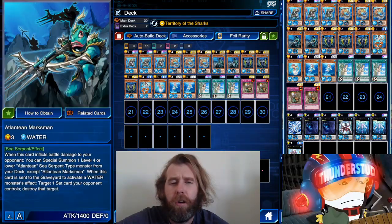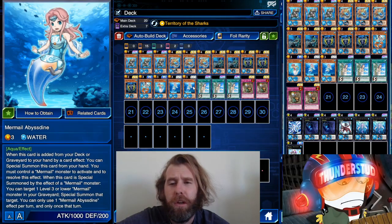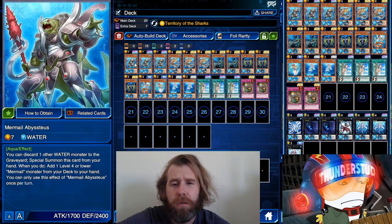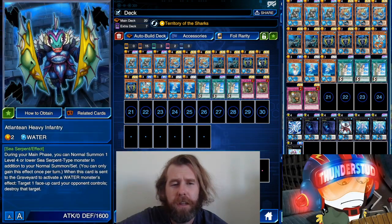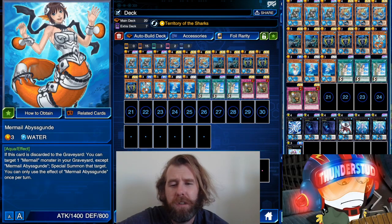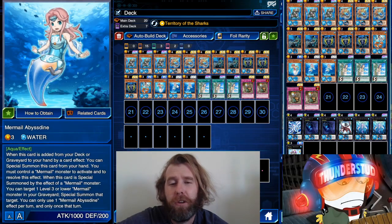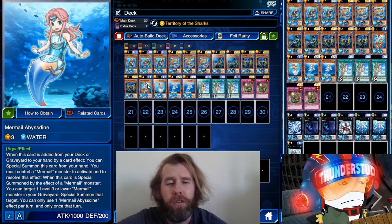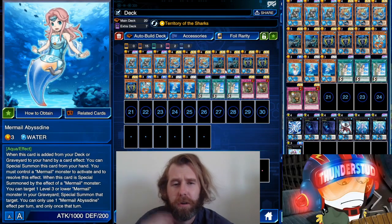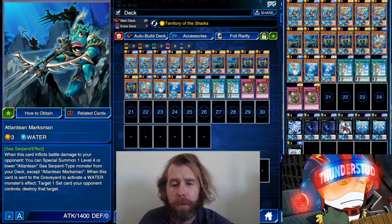These monsters discard, and all of them want to be discarded. When Marksman is discarded you get to target a face-down; when Linde is discarded you get to target a face-up; when Abyssgunde is discarded you special summon a Mermail from the grave; when Abysshilde is discarded you special summon a Mermail from your hand; and when she's added to your hand — which they both do after they discard — you get to just special summon her. So you have many ways to get bodies on the field.